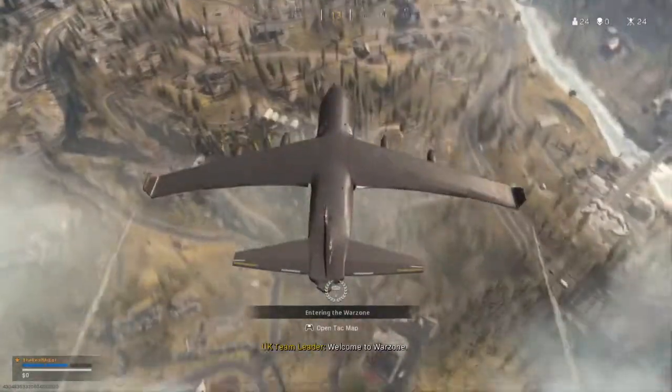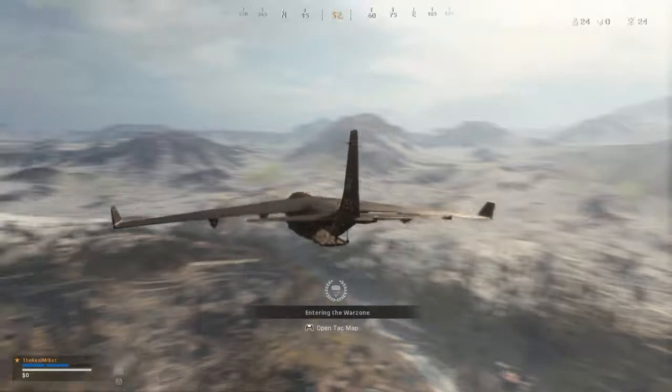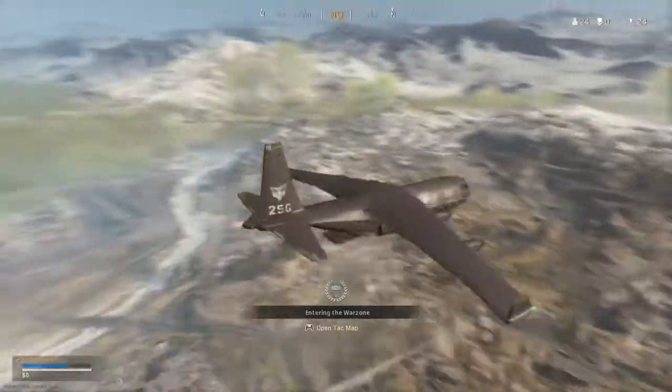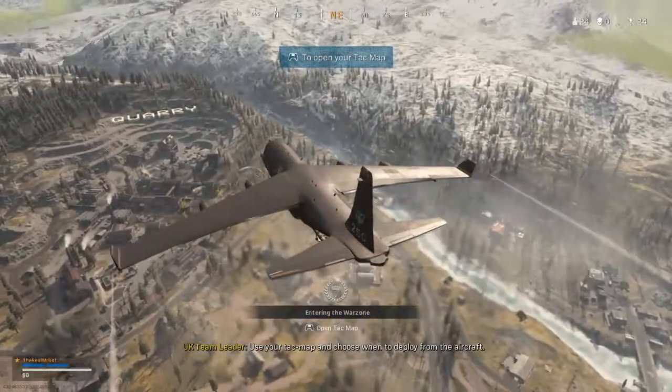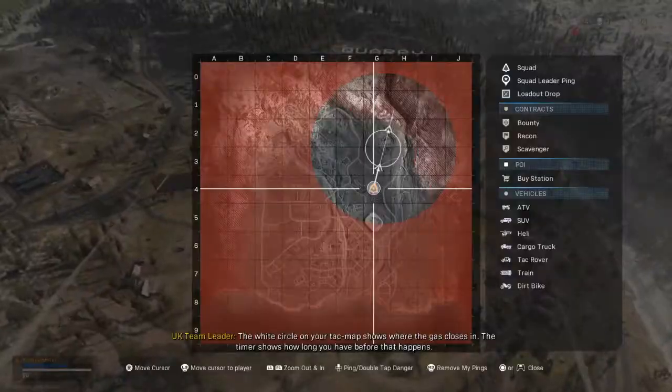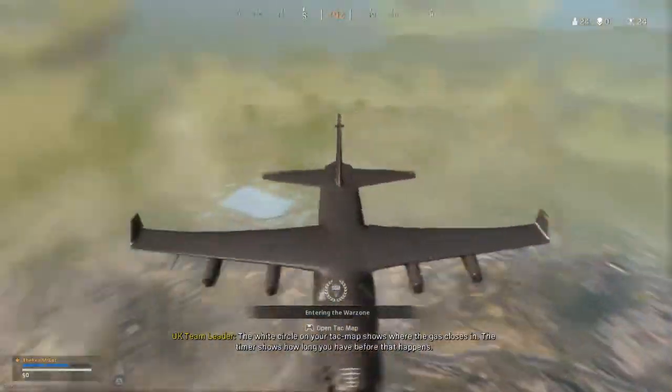Welcome to Warzone. Use your TAC map and choose when to deploy from the aircraft. The white circle on your TAC map shows where the gas closes in. The timer shows how long you have before that happens.